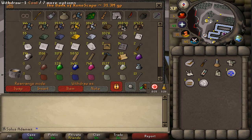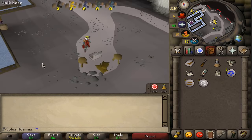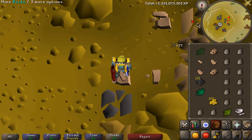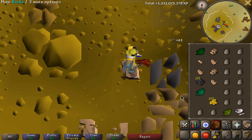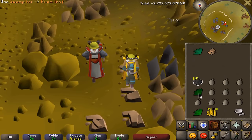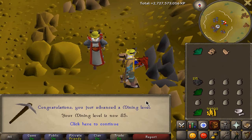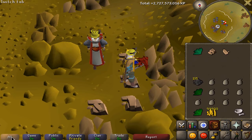5 mil GP just sitting in my bank, beautiful. This tab is looking really nice, with the exception of the uncuts which I did to get 99 crafting. Let's go do some three-tick granite. There we go - 84 mining, beautiful. One to go until I can mine runite, which is really good money per hour - I think it averages out to 700k per hour with mining and smithing combined. 85 mining - runite ore, I can now mine. Hell yeah!